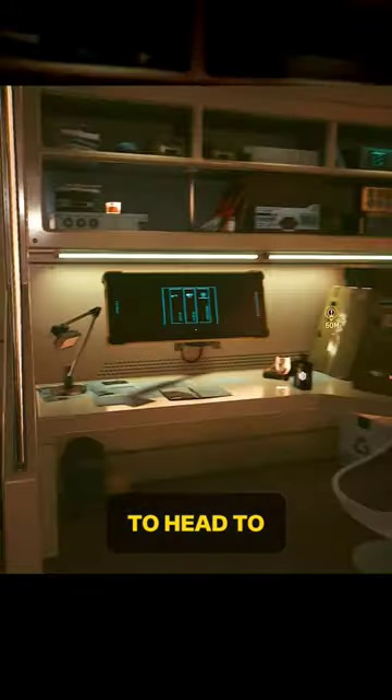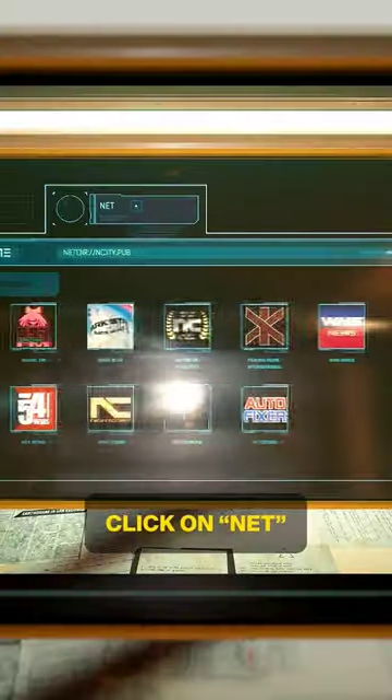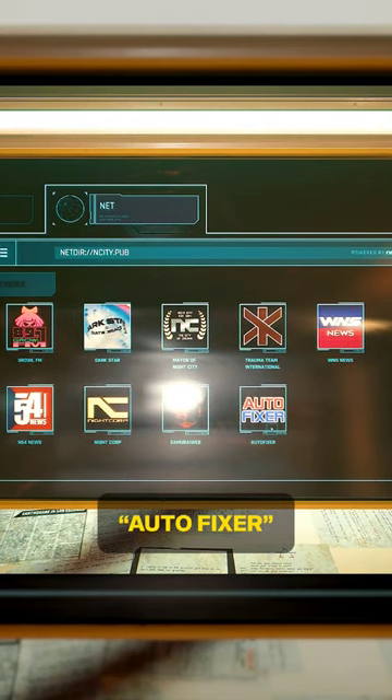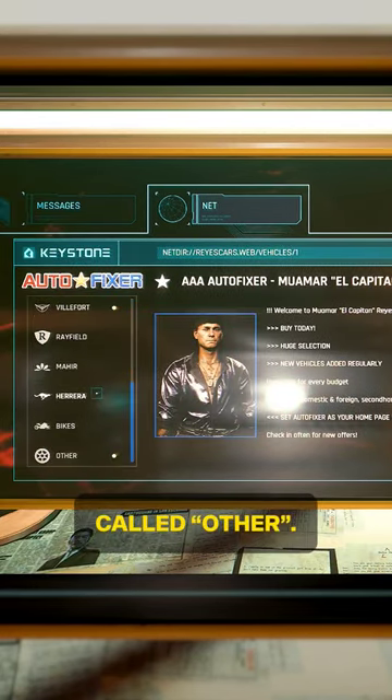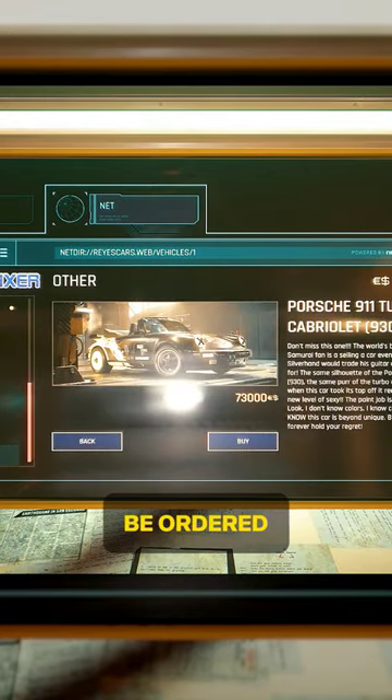To start the quest, you're going to want to head to any PC in the game — the one in V's apartment works perfectly fine. Click on Net, then go down to Autofixer. From there, scroll all the way down to the bottom and there'll be an option called Other. There, you'll find the Porsche 911 Turbo Cabriolet waiting to be ordered.